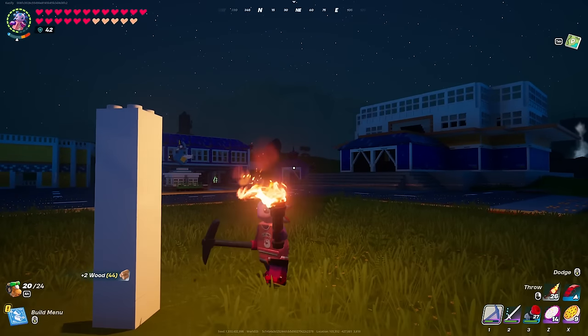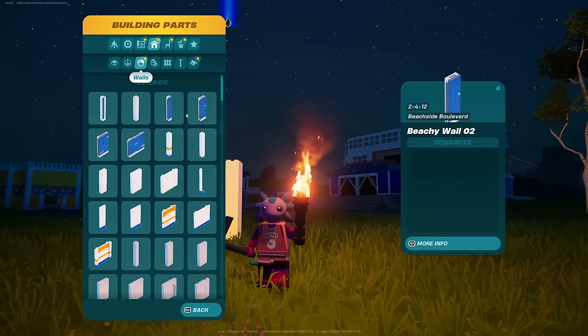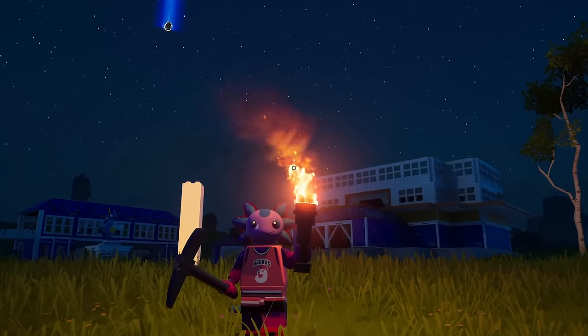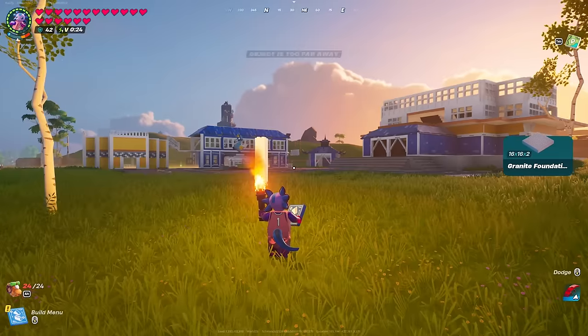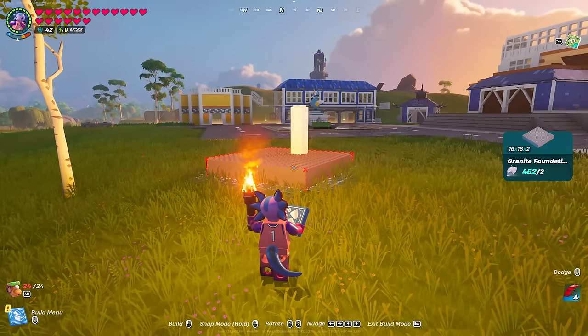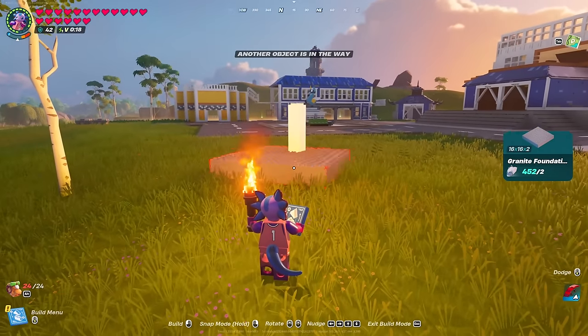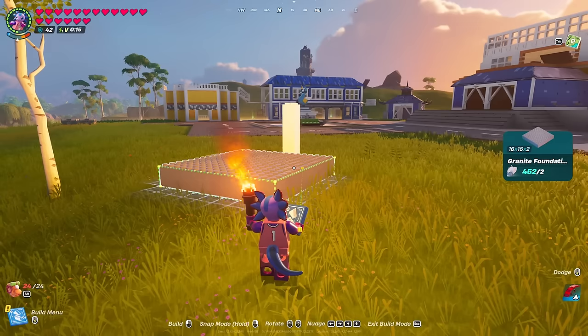If you want a solid foundation for a building like I had over there, it's going to take a little bit more effort than what I've shown so far. The next thing you want to do is establish a true foundation for your build — the way to do that is by putting your crosshair on the 45 degree angle build and using the nudge feature to move out as much as you can.